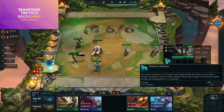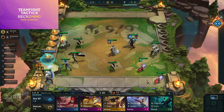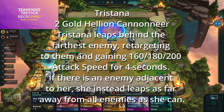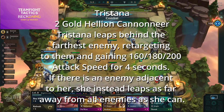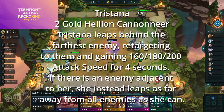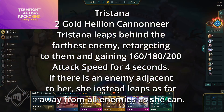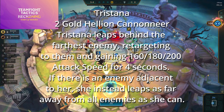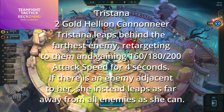Pyke is a two-cost Sentinel Assassin Phantom; his ability Phantom Undertow has him leave a phantom at his location, dash behind the furthest enemy, and after one second the phantom returns dealing magic damage and stunning all enemies it passes through. Tristana is now a two-cost Hellion Cannoneer; her ability Rocket Jump has her leap behind the furthest enemy, retargeting to them and gaining attack speed for four seconds. If an enemy is adjacent to her, she instead leaps as far from all enemies as possible.